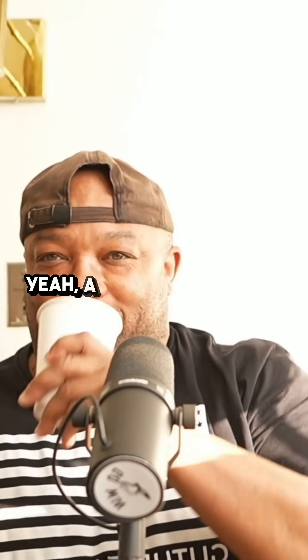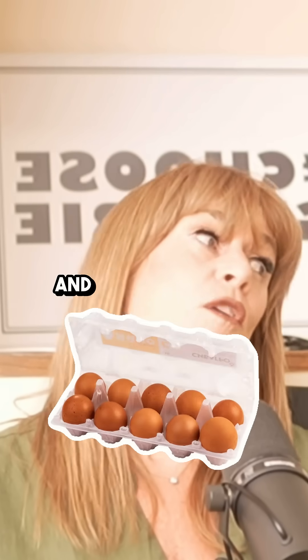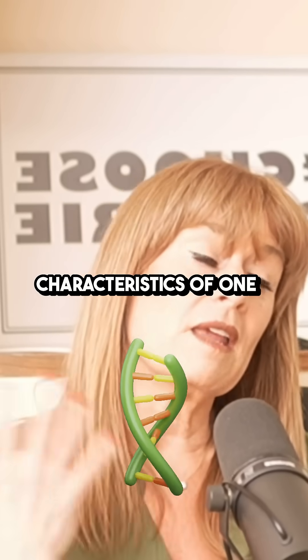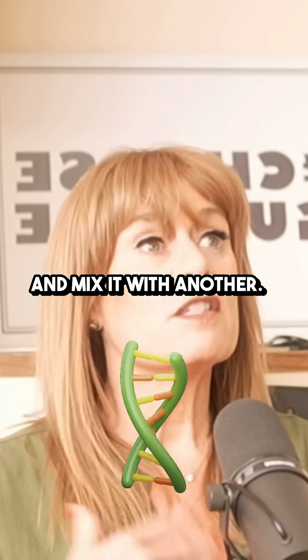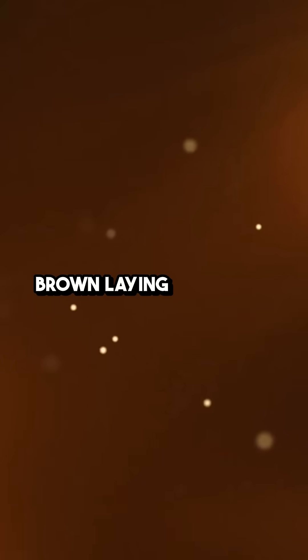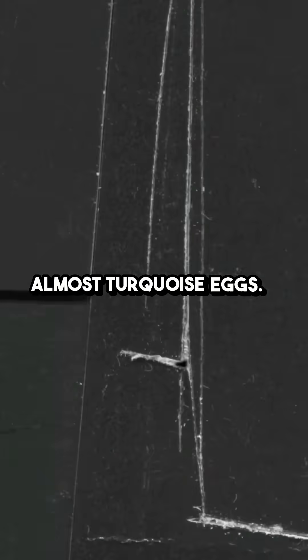A rainbow flock is — a lot of different chicken breeds lay different colored eggs, and when you take the dominant characteristics of one and mix it with another, so for instance if I take my blue egg-laying Americana chicken and mix it with my dark brown egg-laying Black Copper Maran, when I cross those I'll get deep dark blue, almost turquoise eggs.